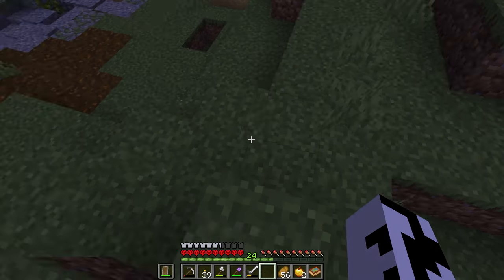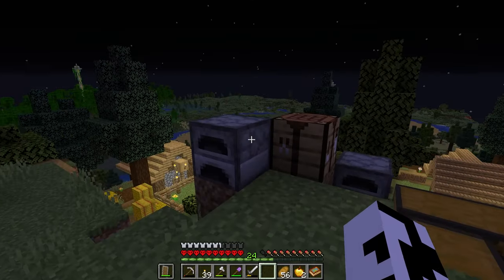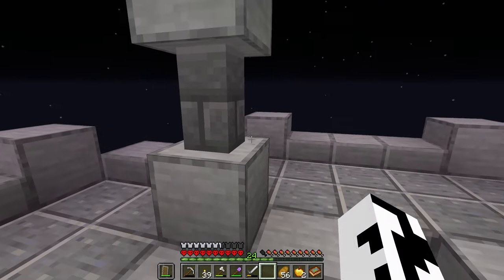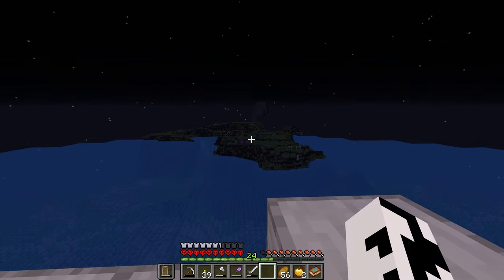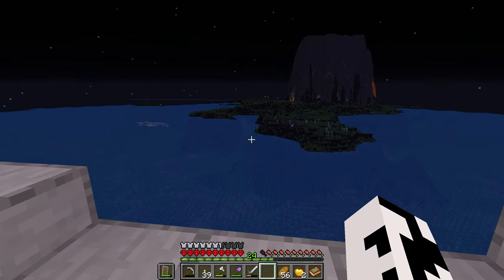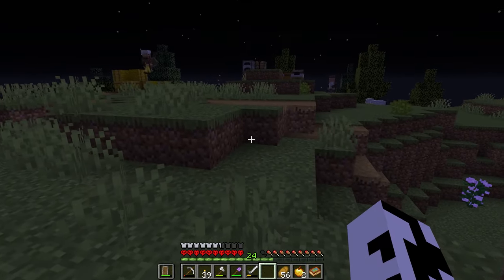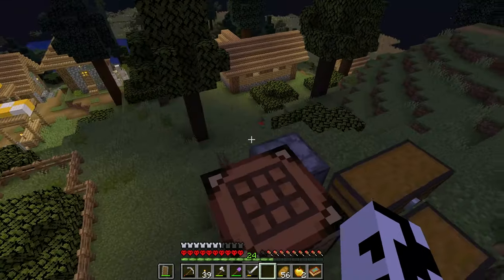The first mod is the Waystones mod. As you can see, I just teleported from my little village over there to this jungle forest. Basically what it does is it shows options for all the waystones you've activated and you can teleport to any single one of them. This mod is great for traveling and exploring, because you can easily find one and just go back home, or if you have a waystone paper you can automatically teleport to any waystone. This pairs great with the Towers mod as well.